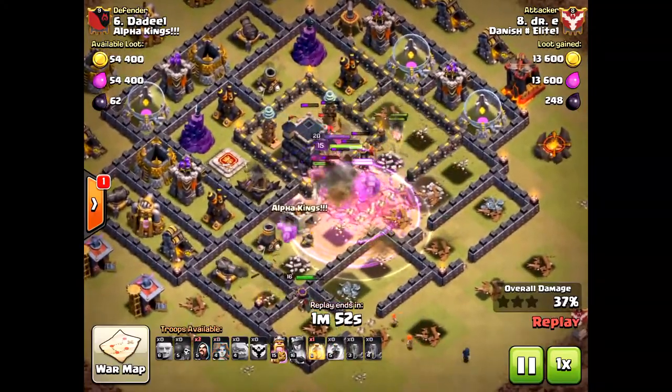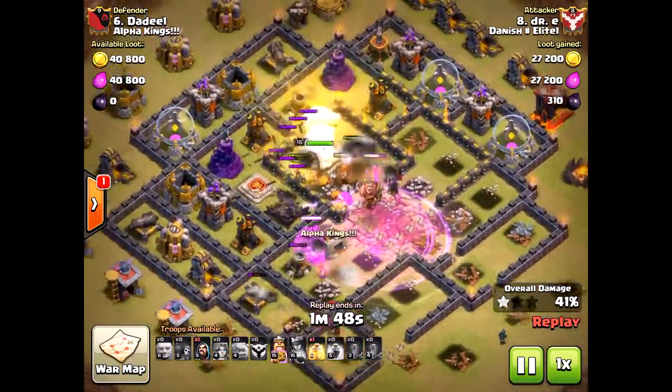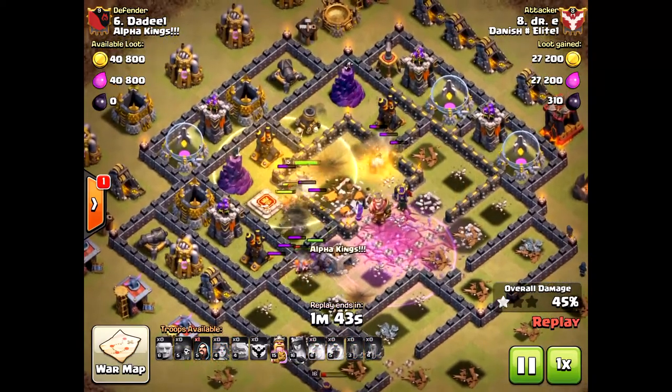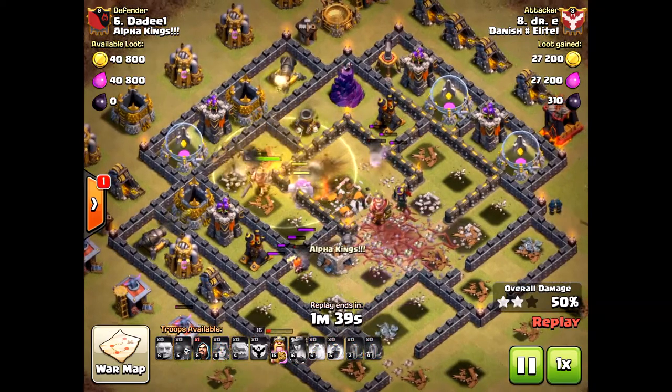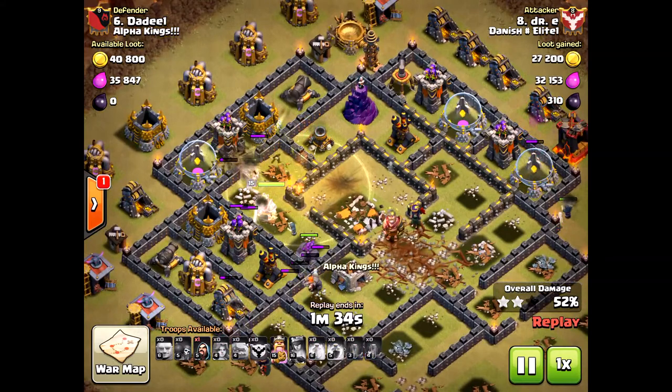Look at them just destroy this base at Town Hall 9 — the exposed buildings, the teslas, everything is being taken out. Valkyries are so powerful even with only level 15 heroes. If you're looking for an attack strategy at Town Hall 9, use mass valkyries.